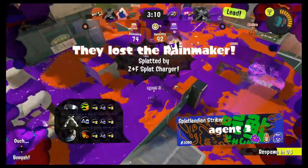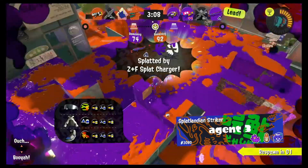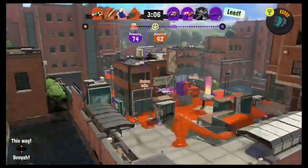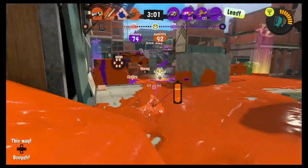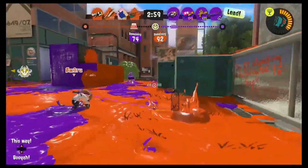The sub weapon is the Squid Beacon, which allows you to create a beacon that your teammates can jump to for quick movement and flanking. However, to use this sub weapon effectively you need to strategize and place the beacon in the right location. Here are some tips.